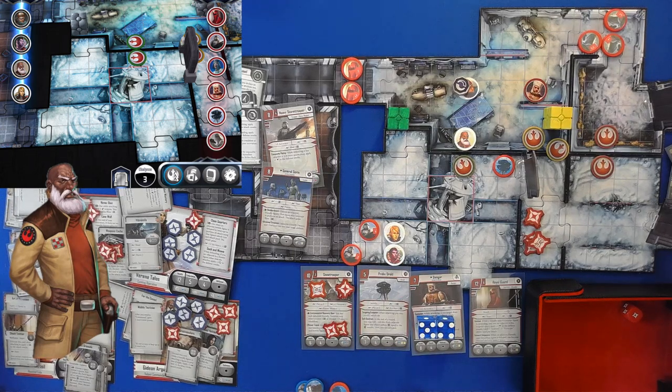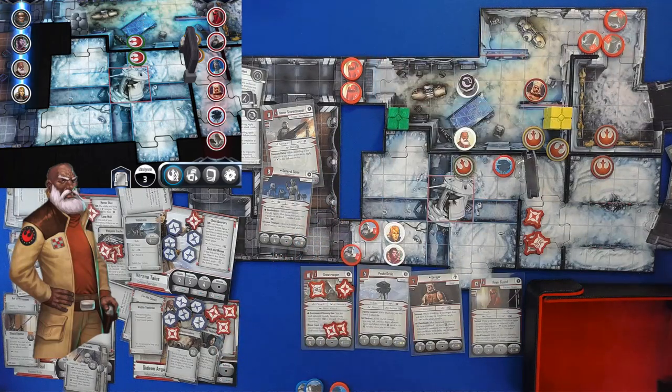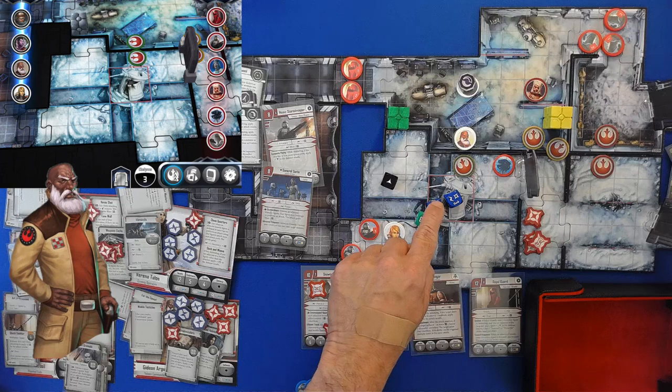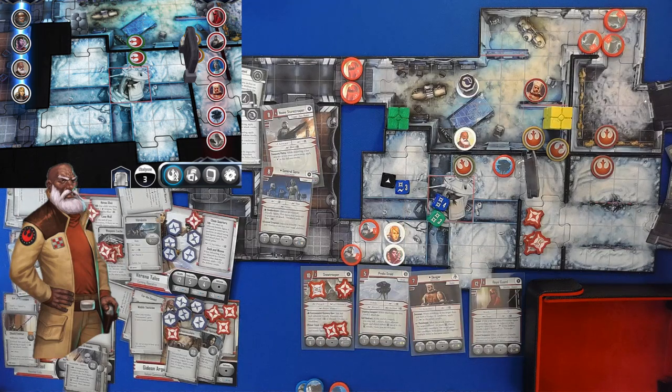Gideon is going to go on ahead and use Command. His first command — the good news is we are focused; bad news, we are weakened. So we get an extra blue die and a defense of a black. Here we go against Dengar. Range accuracy of 3 — we easily make accuracy. So 4 damage plus 2 is 6 to Dengar.